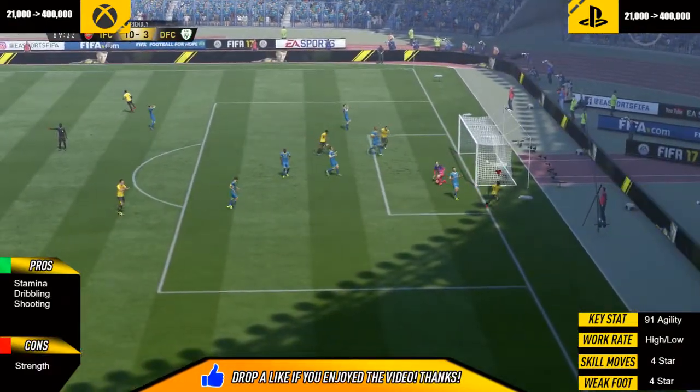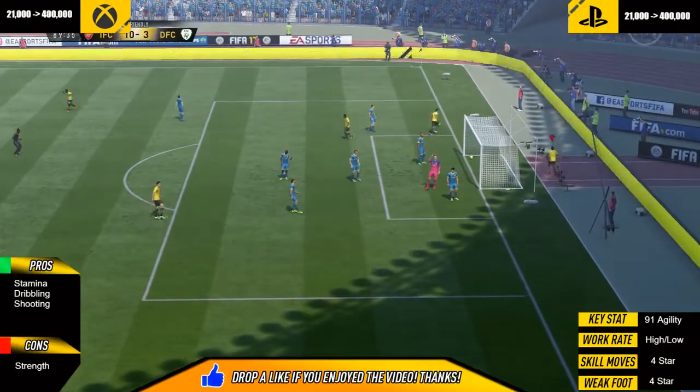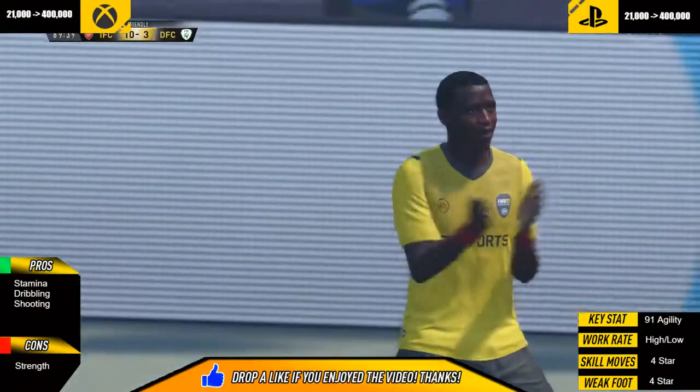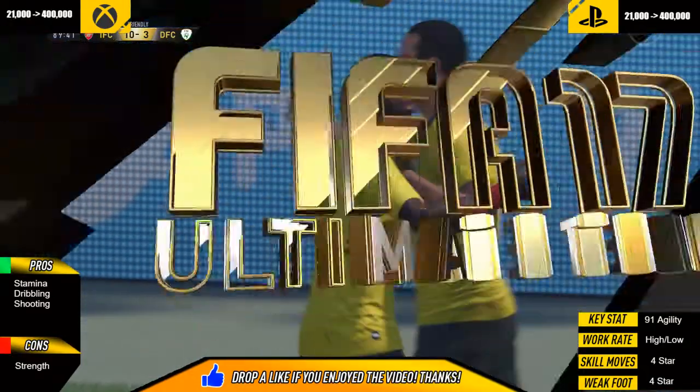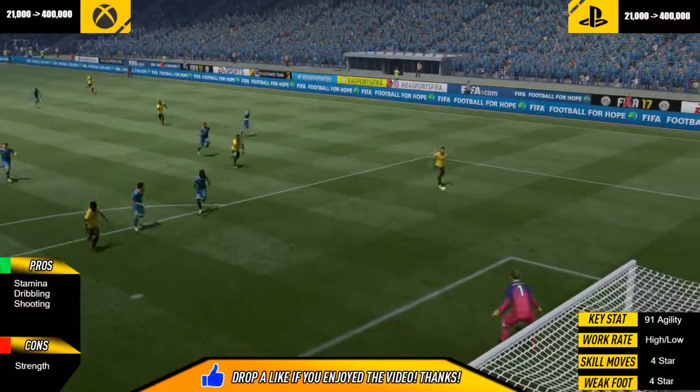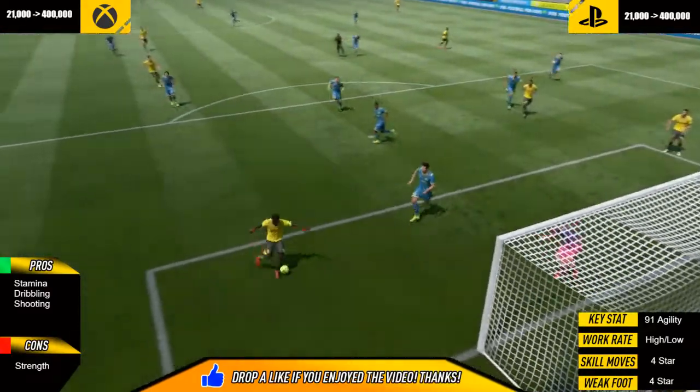He wins the tackle there, then Depay runs on with it. Passes it sweetly to Promes and he gets the goal. His key stat starting from the right-hand side is 91 agility — he's so, so good on the ball, and that also means his dribbling is one of his pros.